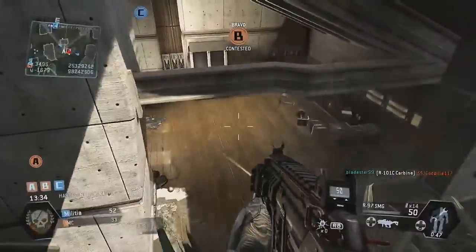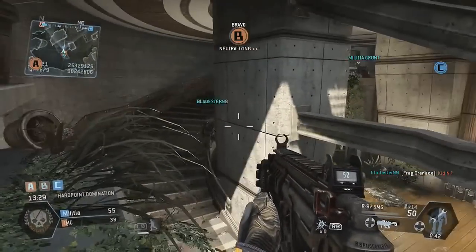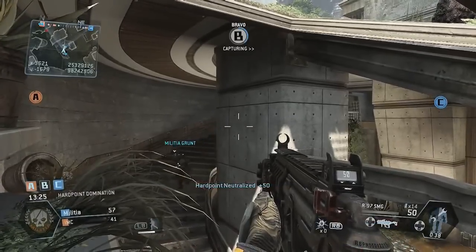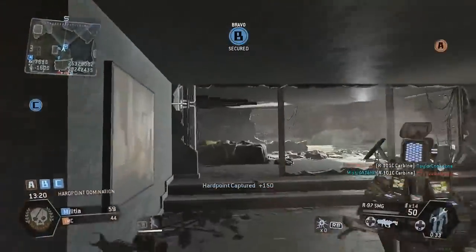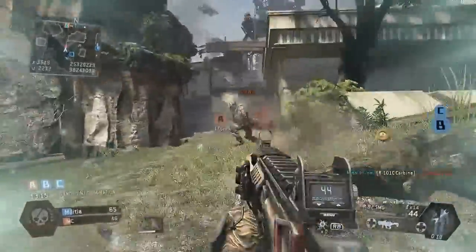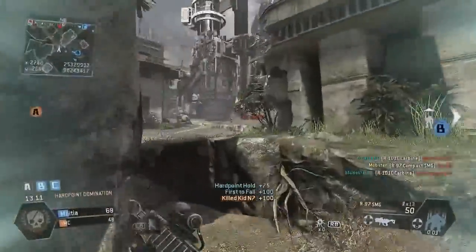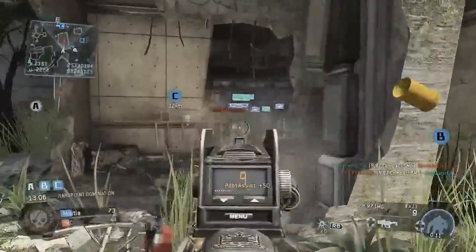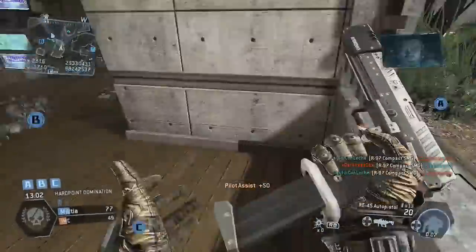The next game mode is Hardpoint Domination and this is on the map Fracture, so this is the other map. Hardpoint Domination seems to be just like Domination — there are 3 flags, you capture them, and whichever team has the most points at the end of the game or reaches the score limit wins. It might be 250 as well, I'm not exactly sure. Unlike Attrition's 10 minutes, this one is 15 minutes, which gives you 5 extra minutes, and I like that — 15 minutes for Domination is about right.